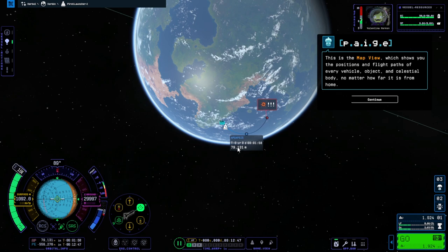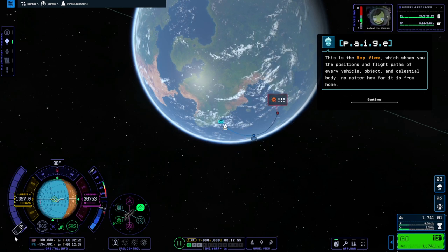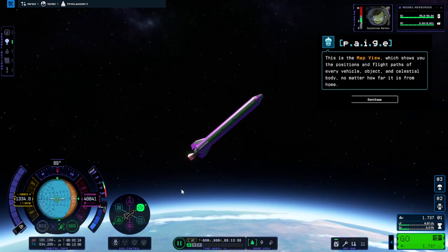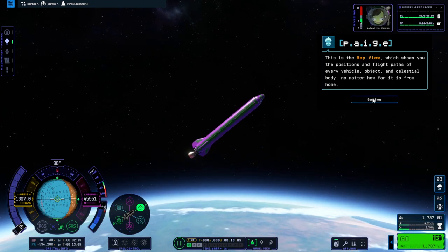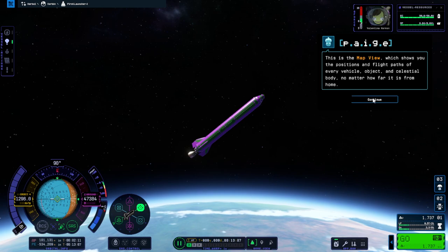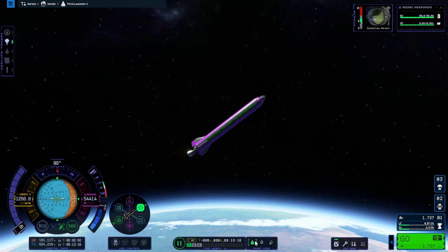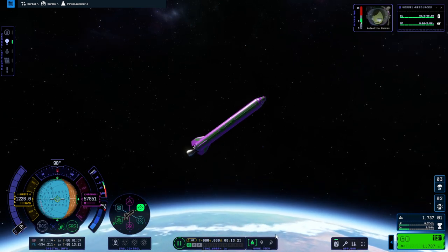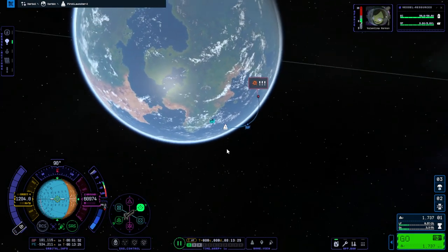I want the apoapsis number at the bottom to be 100 kilometers — that's 100,000 meters. So I'm pressing X, which immediately stops all throttle. Shift goes up, Control goes down, but I like to use Z and X for full throttle on and off. Paige is trying to tell us about the map view — pressing M is probably one of the better ways to access it. You can see this is flight mode, this is map mode, and this is the tracking station.